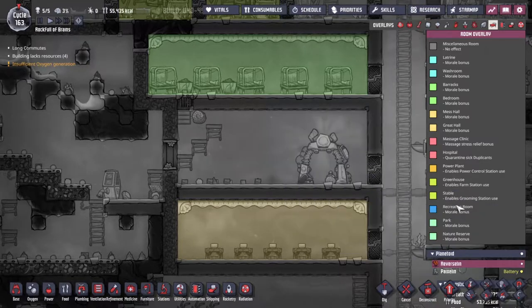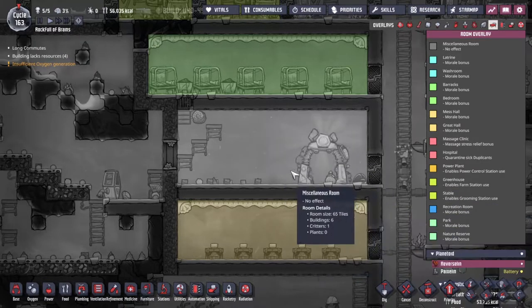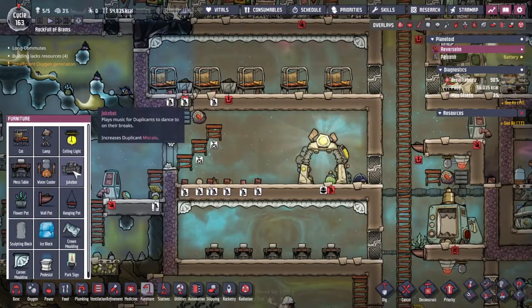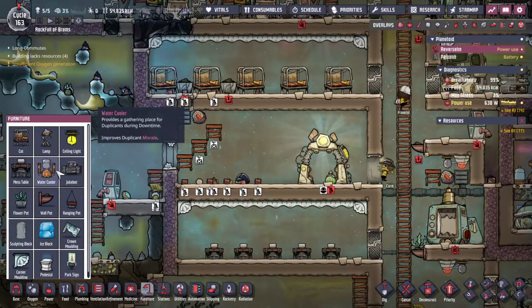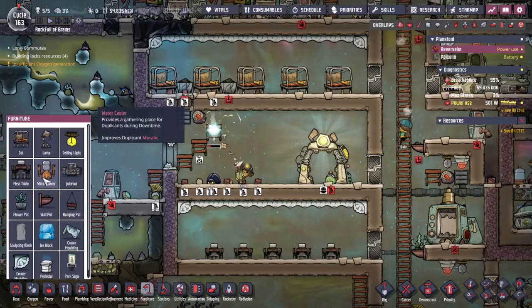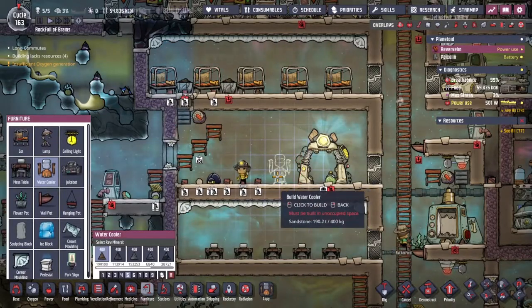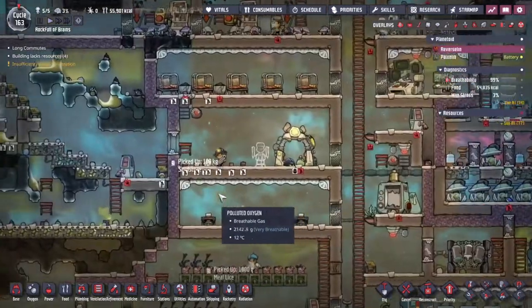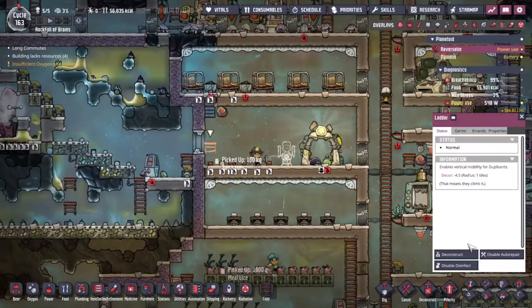We could do a jukebox or a water cooler. The reason I'm not doing the jukebox straight away is we've just removed all the power from this system. Actually, let's do it — let's put a jukebox in. I know where it is; we were literally just looking at it.